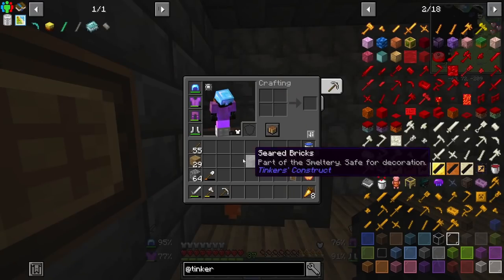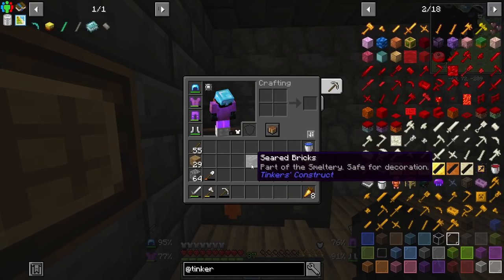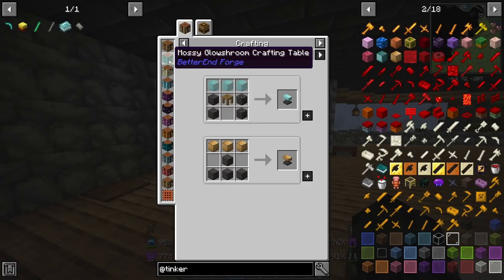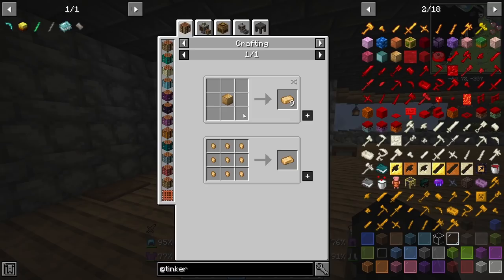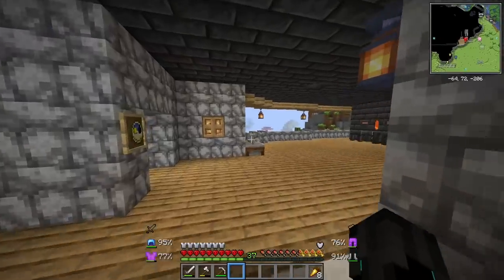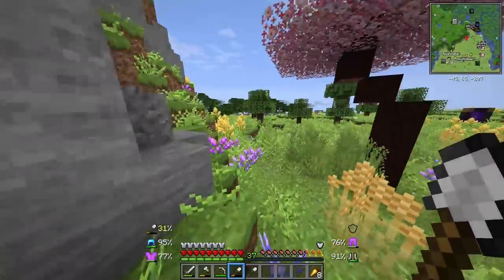Wait, I think I converted all my seared bricks and I don't have any more clay or sand to make more. This is what I need - I need a Tinker's anvil. A Tinker station needs seared bricks and blocks of - looks like bronze, which is molten glass and copper. Okay, right - equipped with two more shovels, it is time to go ahead and get even more clay, gravel, and sand.